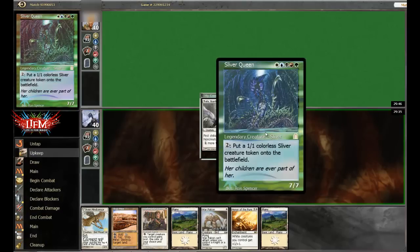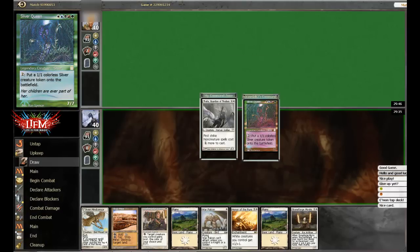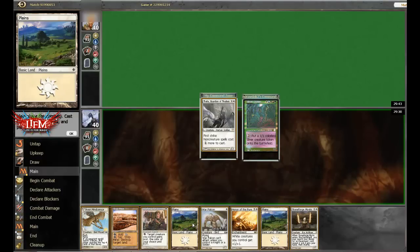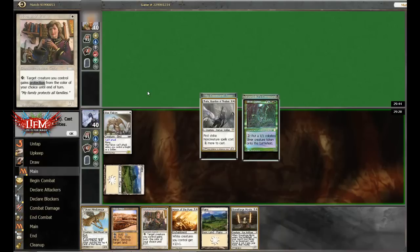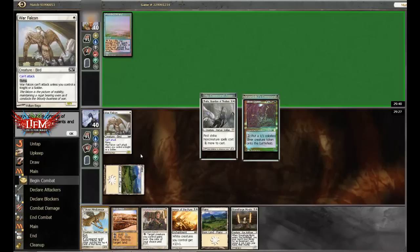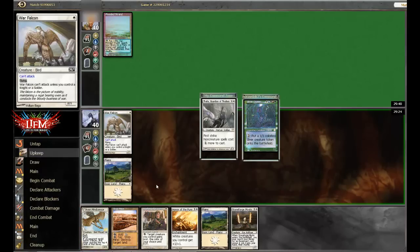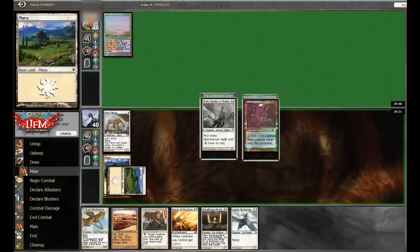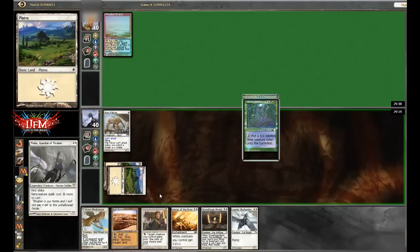We got the Strip Mine to remove some of his lands — he's playing five colors, so that should be helpful. And we draw Stoneforge here, which is a decent draw. So turn 1 we're going to go War Falcon. War Falcon is pretty good because Thalia is a soldier, so she actually activates War Falcon, so you're never really too worried about swinging with it on turn 2 if you have it in your opener.